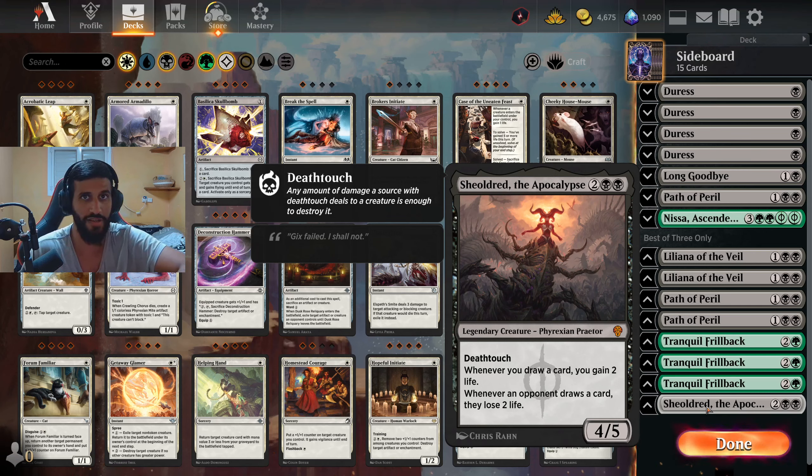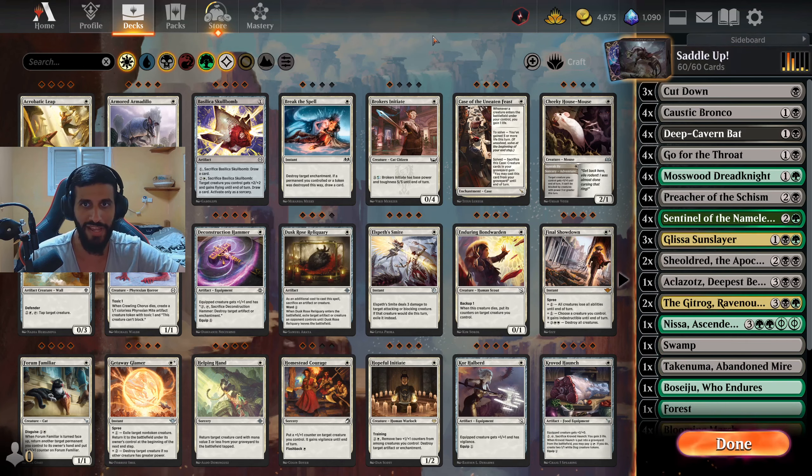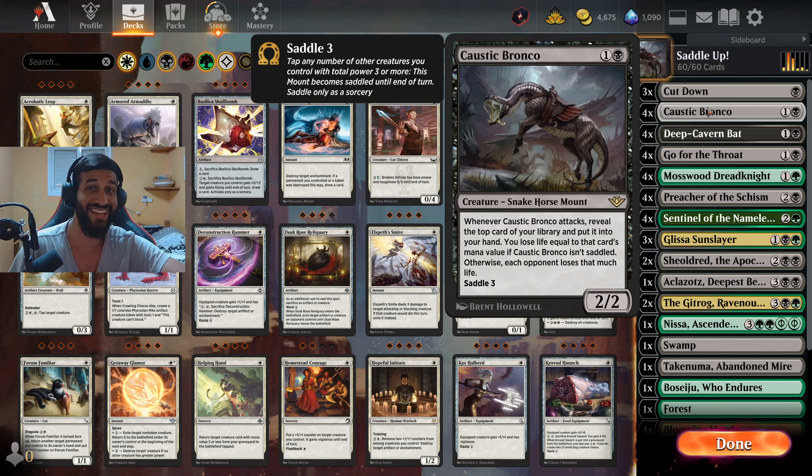And one more copy of Sheoldred in case you're facing decks that require more Sheoldred - maybe decks that rely on card draw. Really good card to include. In terms of playstyle, it's standard Golgari: you just want your cheap stuff. If you can get Caustic Bronco in your opening hand, that's insanely good because it can snowball out of control relatively quickly. The rest is just slam your stuff, hit face, win game.